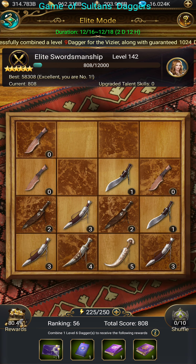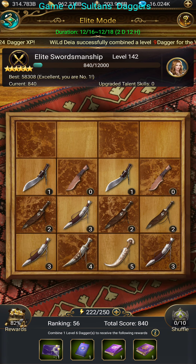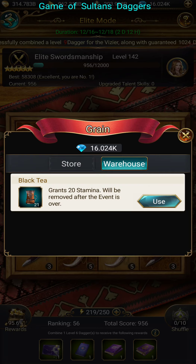It doesn't just throw daggers at you randomly. After you burn that first 250 energy, you only want to use one stamina at a time. Do not use more than one, and you really want to keep your stamina below 20.